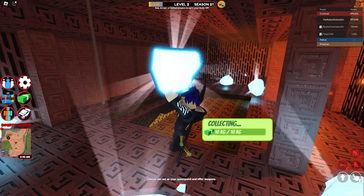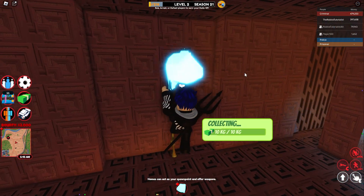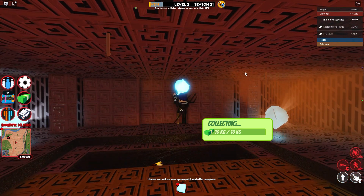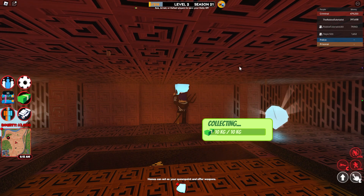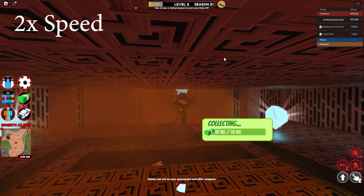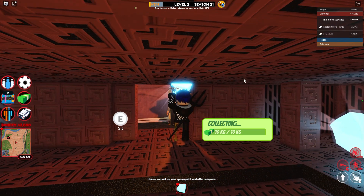Now collect one diamond and walk towards this door and wait for it to open. You'll see that the roof starts dropping — don't worry about that. Now that the door has opened, walk through.